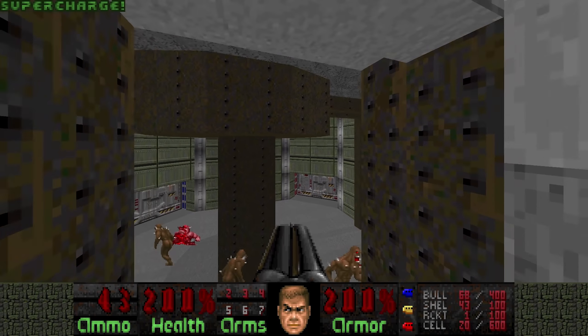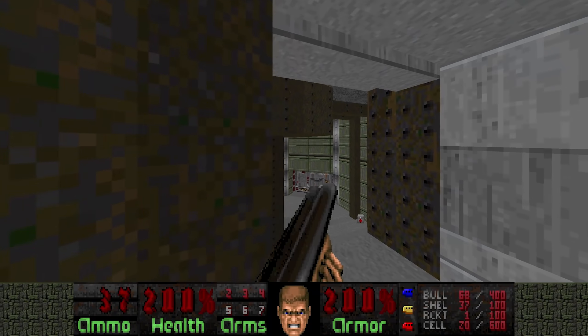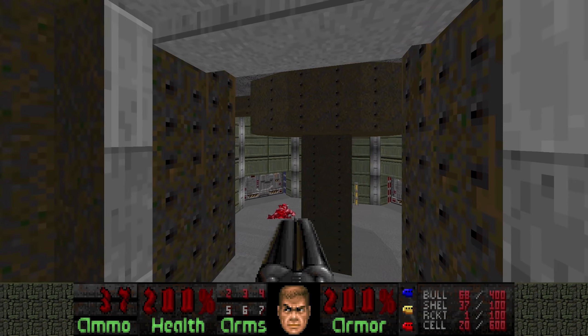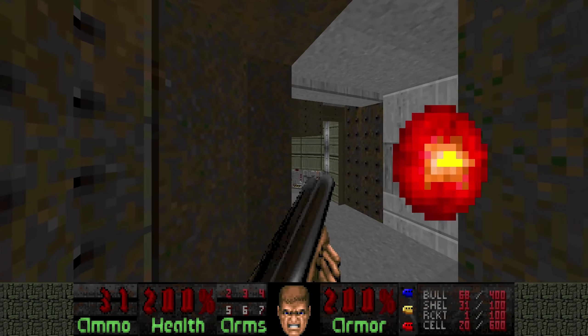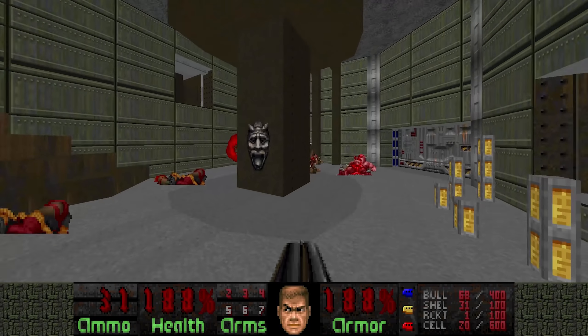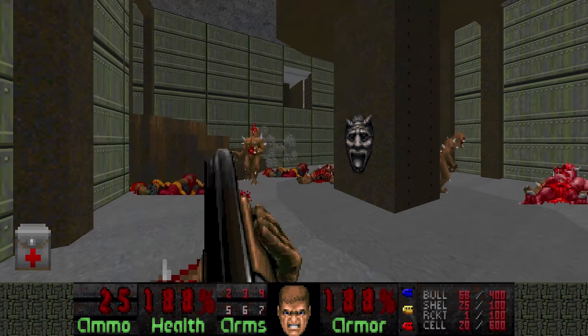Now down here, a bunch of imps have spawned and a baron. And this part is a bit awkward, because you cannot jump over enemies in this game, you cannot run over them. So you have to be lucky that you can maneuver like I did.